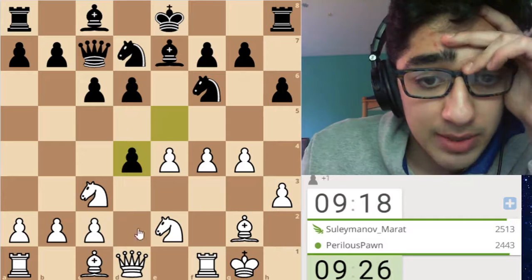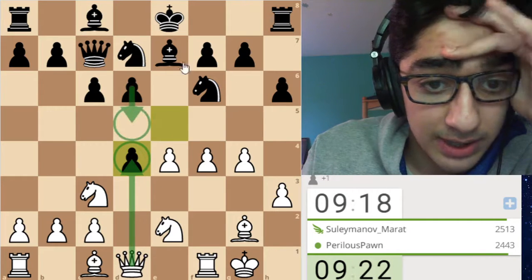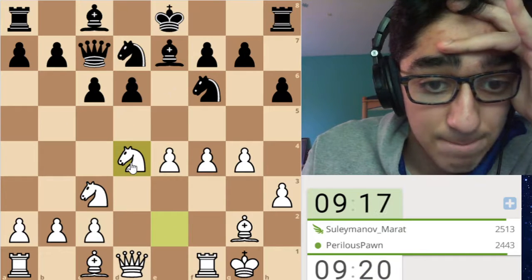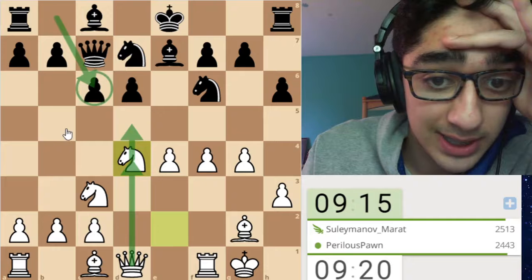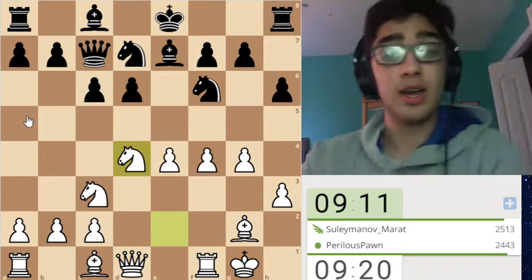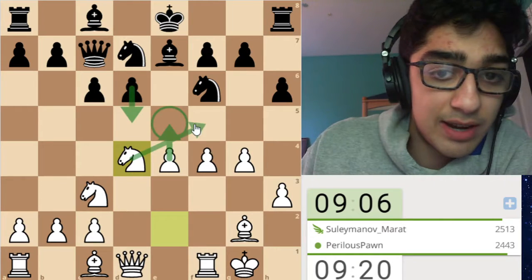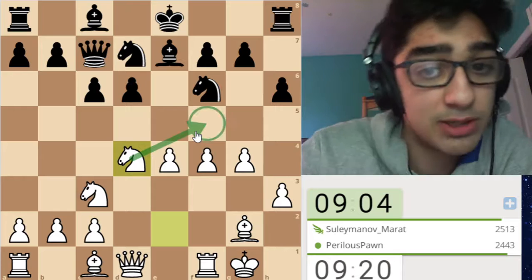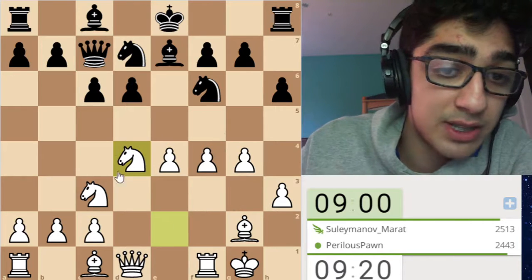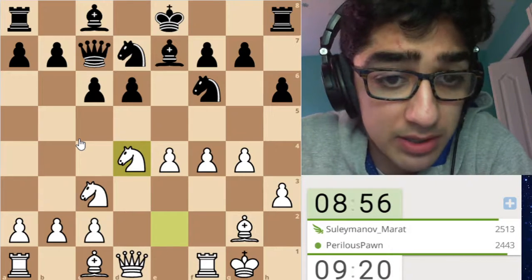Our opponent wants to take there. If we were to take with the queen, I think our opponent has d5 with the threat of bishop c5, so I think we have to take with our knight here, unfortunately. We would love to take with the queen because there's no knight c6, but if d5, bishop c5 is a tactic I've fallen for too many times to count. So now if d5 ever happens, we're going to play e5, and our knight is looking to have a nice square on f5. But our opponent captured here, which I think is favorable to us because our pieces are a lot better.